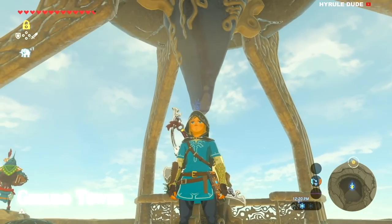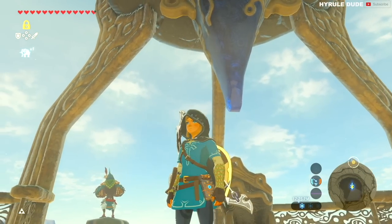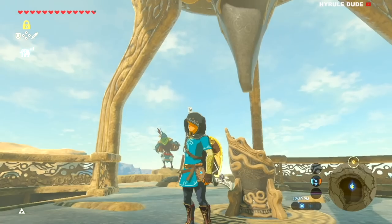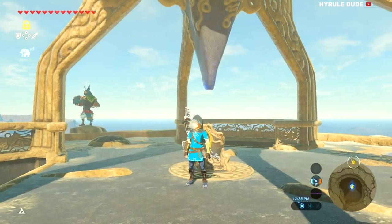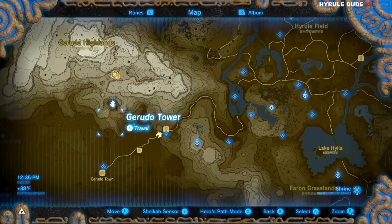What's going on YouTube? Thanks for stopping by. My name is Michael, also known as HyruleDude. Today we're going to be going over three easy kill methods to take down the Yiga Clan hideout. We're also going to go over some secret locations inside of the hideout that contain some awesome exclusive chests that you don't want to overlook.